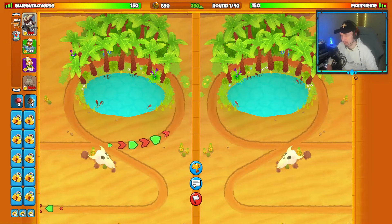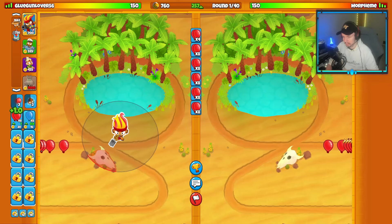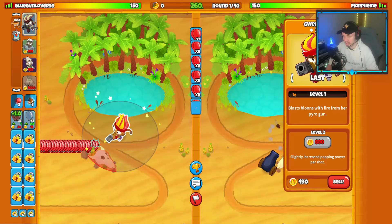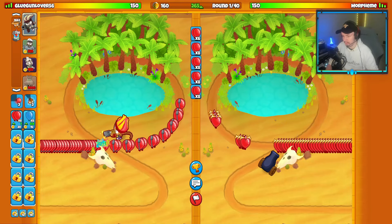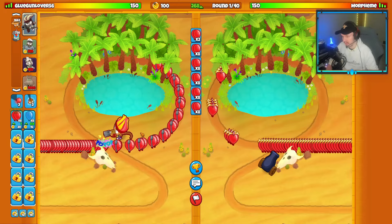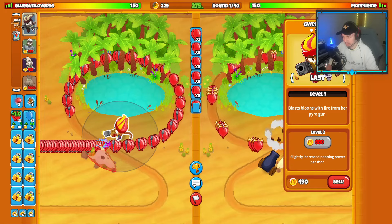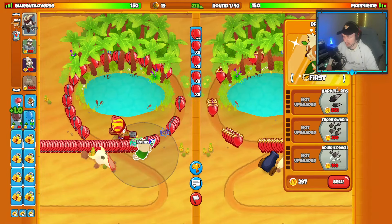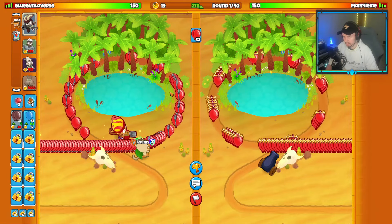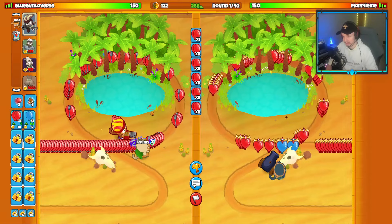We've got another match on Oasis. I've switched up the loadout slightly but still relying on Life-Buffed Druids as our late game defense — Druid, Submarine, and Village. Starting with Gwendolyn. Opponent is starting with their Bomb Shooter, so probably Bomb Submarine Farm from them. If we can beat Bomb Sub Farm, that's going to be very good for us. It's a very strong strategy.